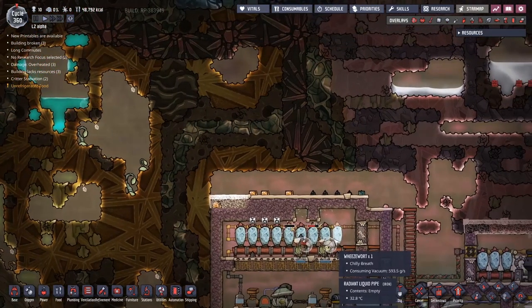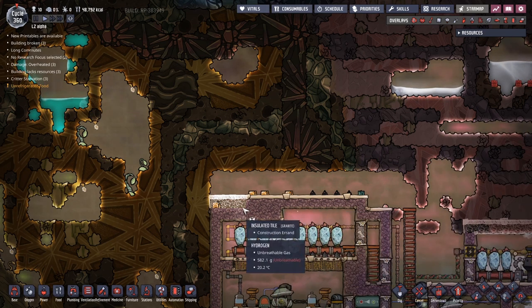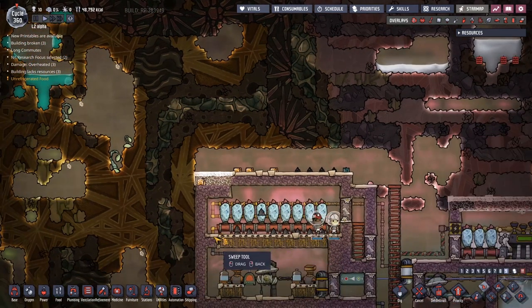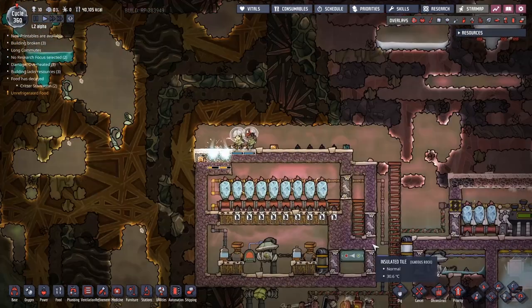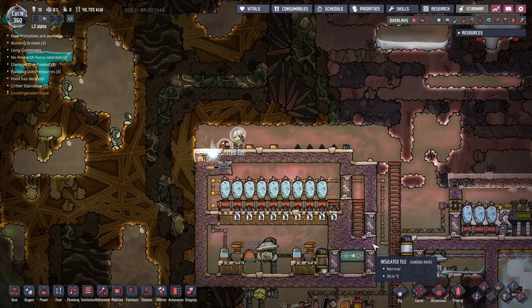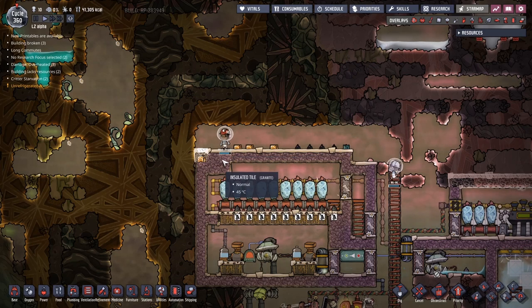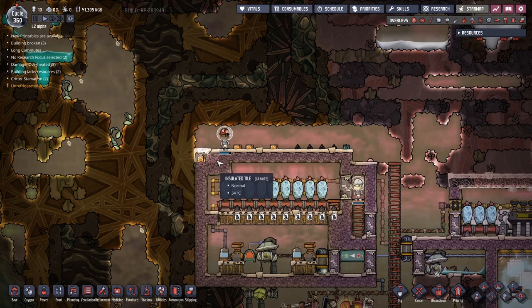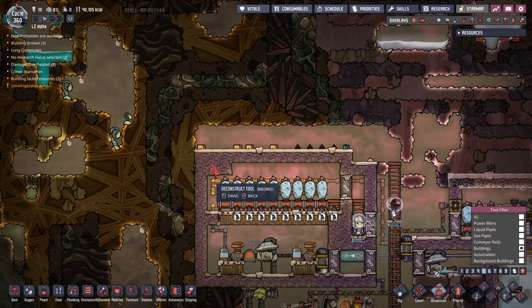I always find it interesting that deconstructs are given priority over builds — these both have the same priority, but even these builds got placed down first. Mimi and Matt Frank are making very quick work of the tiles over here, Matt Frank significantly more so. Though I have noticed this little bug a couple of times now where one of the duplicants will end up dropping into a tile they themselves have just built, and then you've got to wait for almost the entire build process all over again. It's a bit weird.